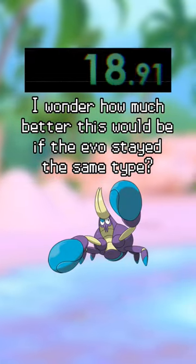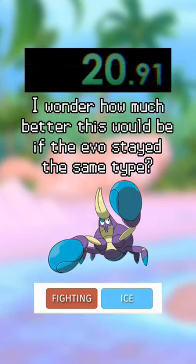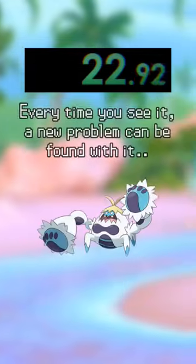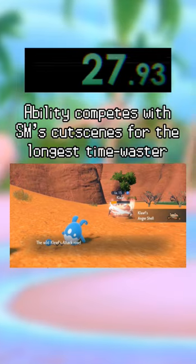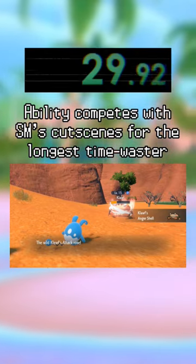I wonder how much better this would be if the evos stayed the same type. Every time you see it, a new problem can be found with it. The ability competes with Sun and Moon's cutscenes for the longest time waster.